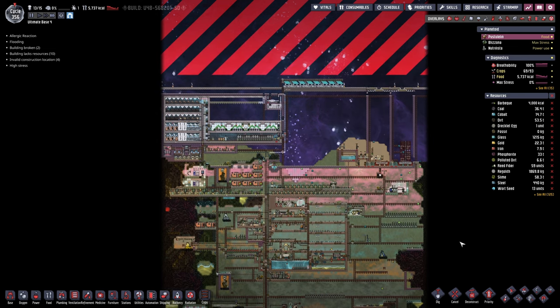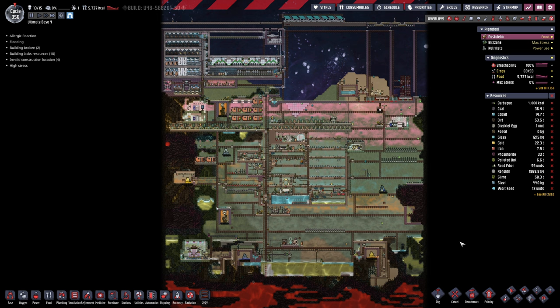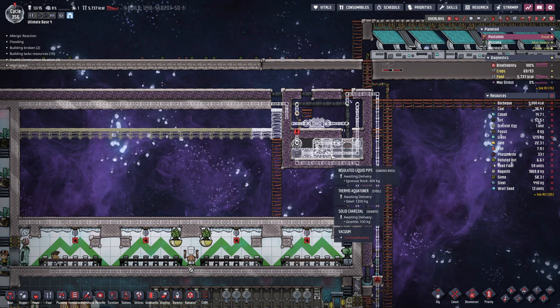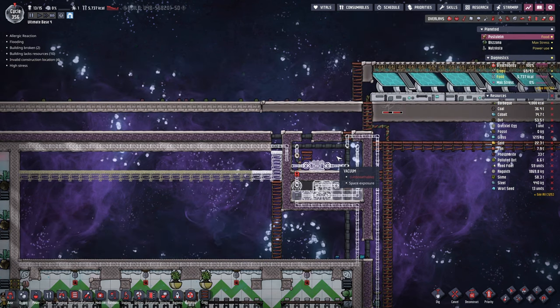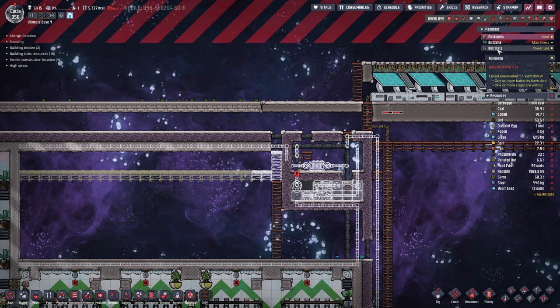Hello everyone, my name is Nathan and today it's time for another episode of Oxygen Not Included here in the Ultimate Base 4.0. In the beginning of today's episode we're gonna launch our cooling system even if we don't have access to plastic just yet. We're gonna get access to plastic though in today's episode.